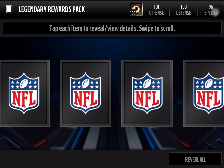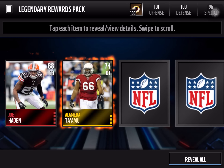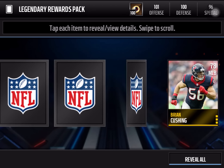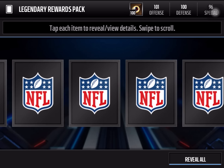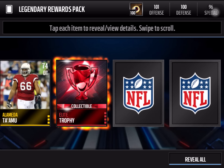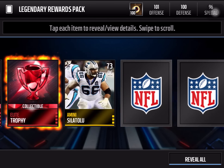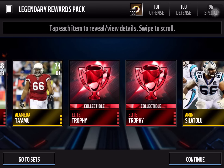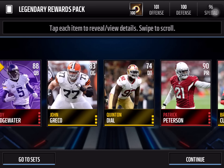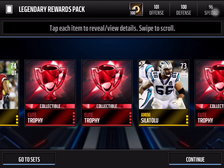I'm not sure what you guys get from this. We get a Joe Hayden, Brian Cushing, Patrick Peterson — 90-point returner. This is a nice pack. An elite trophy, not bad. Can we get another elite? Another elite trophy. A Teddy Bridgewater, and another elite trophy. So that was three free elites and three free elite trophies — that's not bad at all.